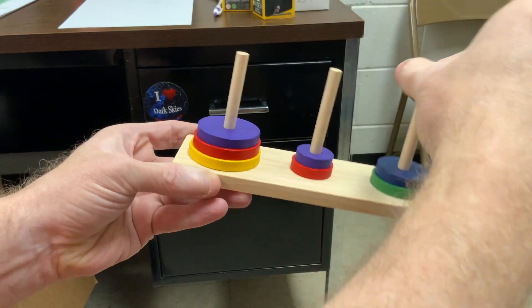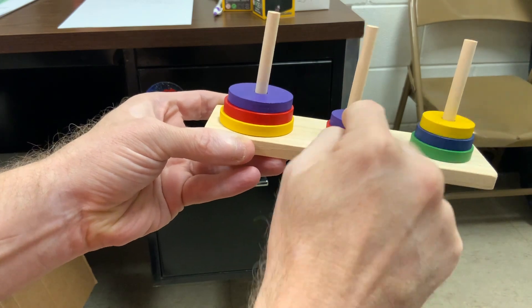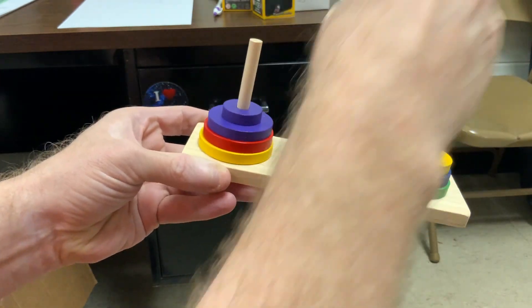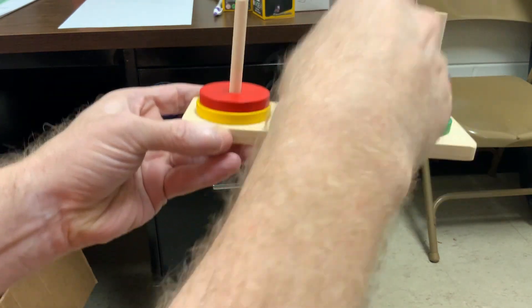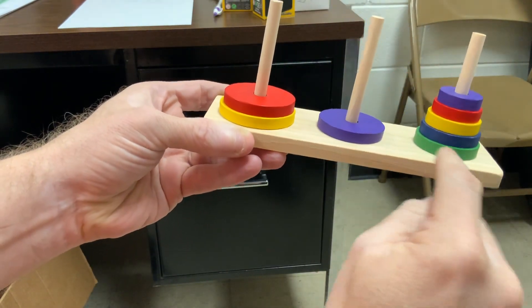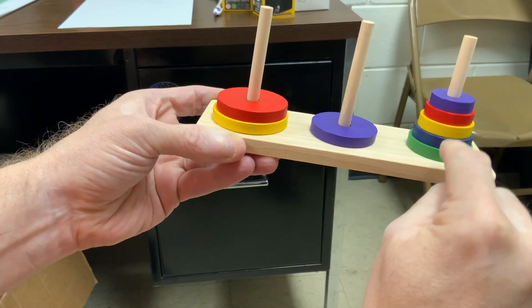Now I can move the yellow. Okay, between the first and the third: third post, first post. Okay, now I can move this bigger purple one. Okay, now this stack needs to go to second post. I need to base the green on the second: first, second, first, second.